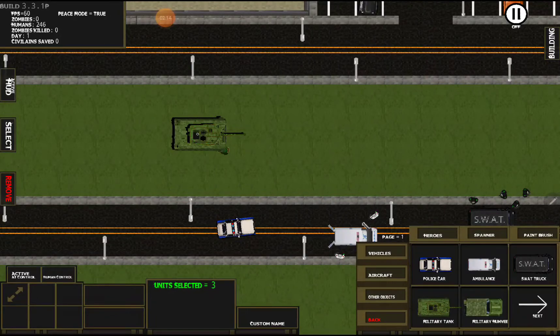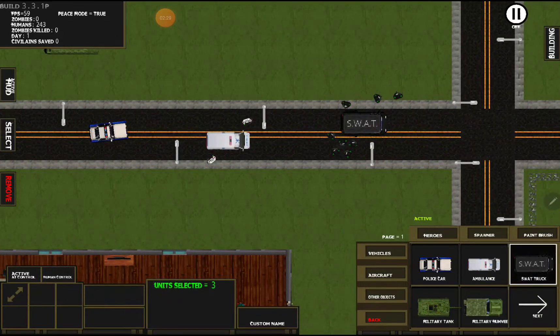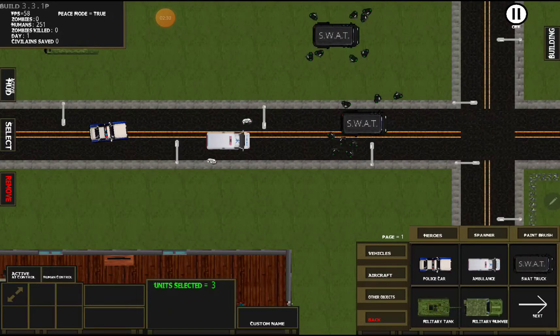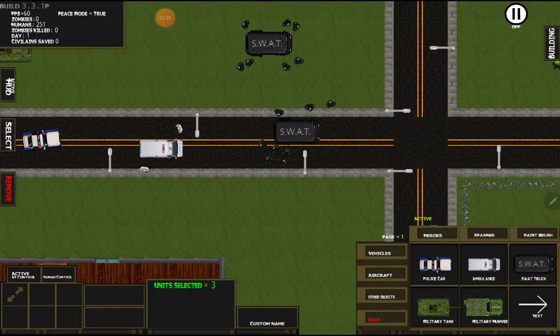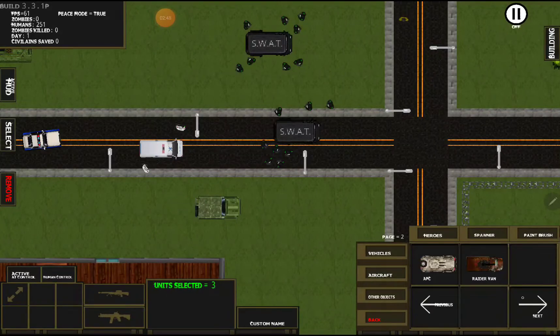That little hatch on the top gives you an indication — you can see it clip open and clip close. Same with the SWAT van — you see the doors open to show it's open, though it's a little harder to see on the black road, but it has those little van doors on the side. We also have the Jeep, which holds about eight soldiers. Same thing — doors open, doors closed.